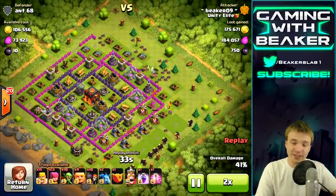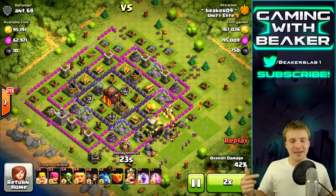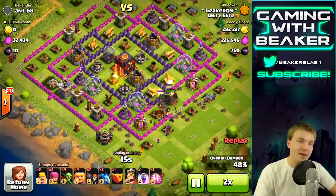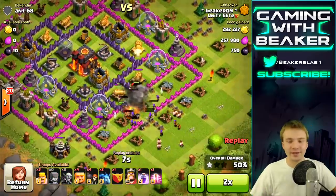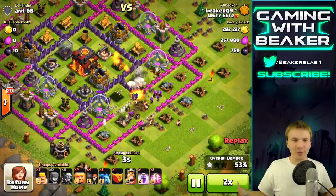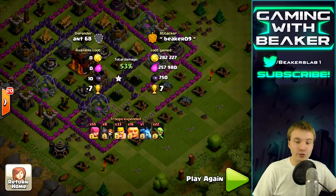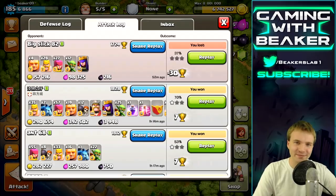We're just rounding up the base and trying to save as many troops as we can. You guys should save as many troops as possible because then you'll be able to raid quicker on your next raid. I'm throwing wall breakers in here for no reason — just ignore that. I didn't need to use that many. Anyways, let's look at some more raids — I got some sick ones today.